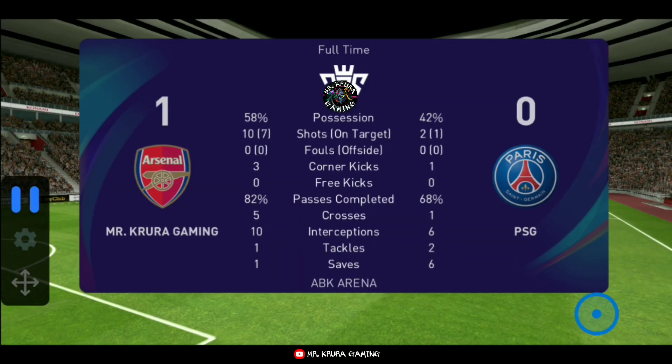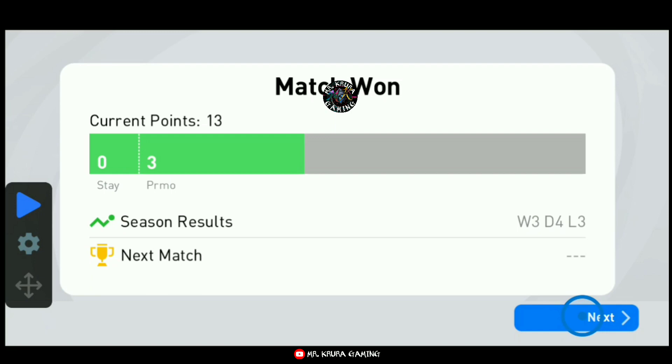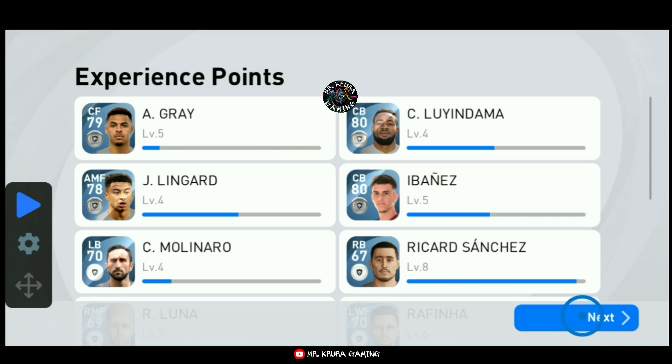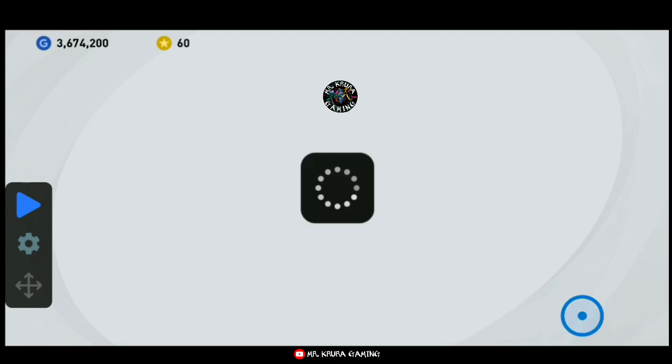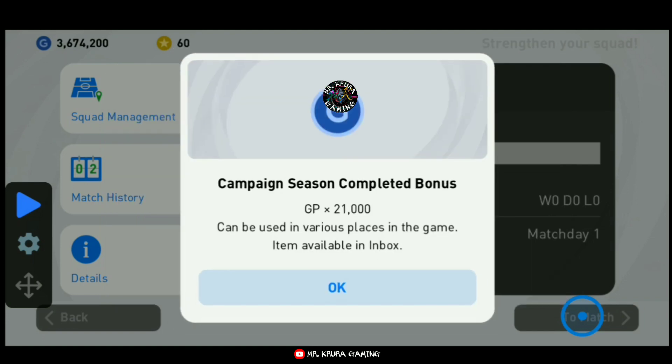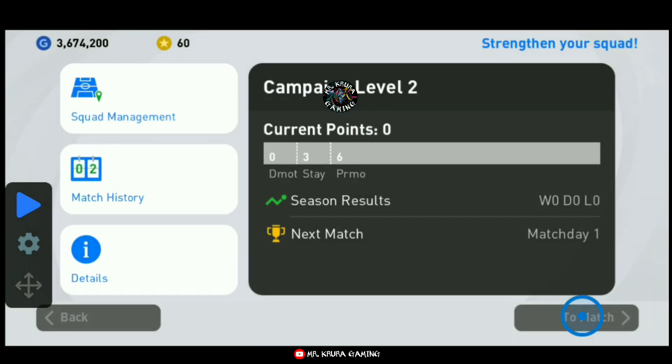When you are completing the match, see this - next is automatically done by the auto clicker. When you win the match or the campaign, you can check this. I'm completing the campaign and it is going to level two. I got 21,000 GP! So it is easy to get more GP in your game, and it will be helpful for your legend GP box draw.